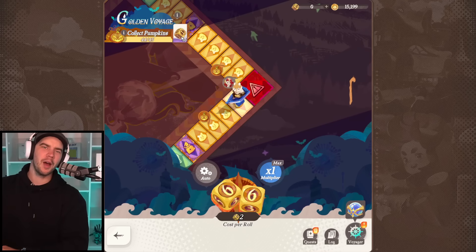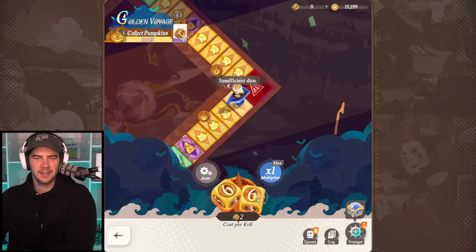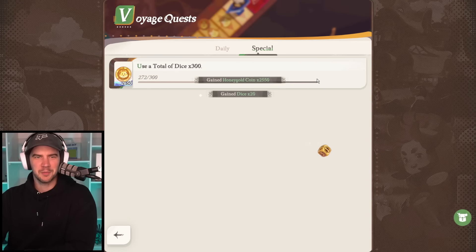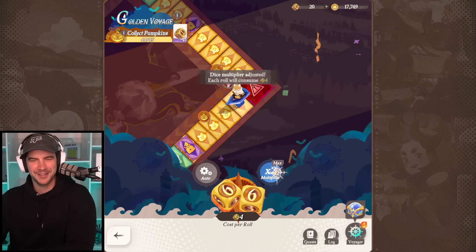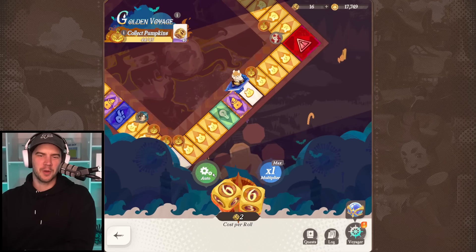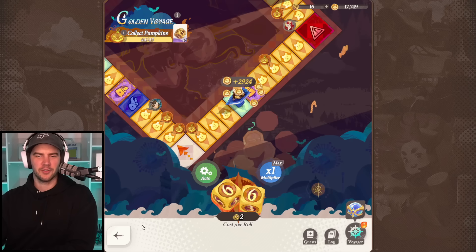We're one away from an extra 40 dice. Quests - special - use them! We got more dice! I'm having too much fun with this. Let's go - one, two, three, four, five. Ooh, chance - not too bad.